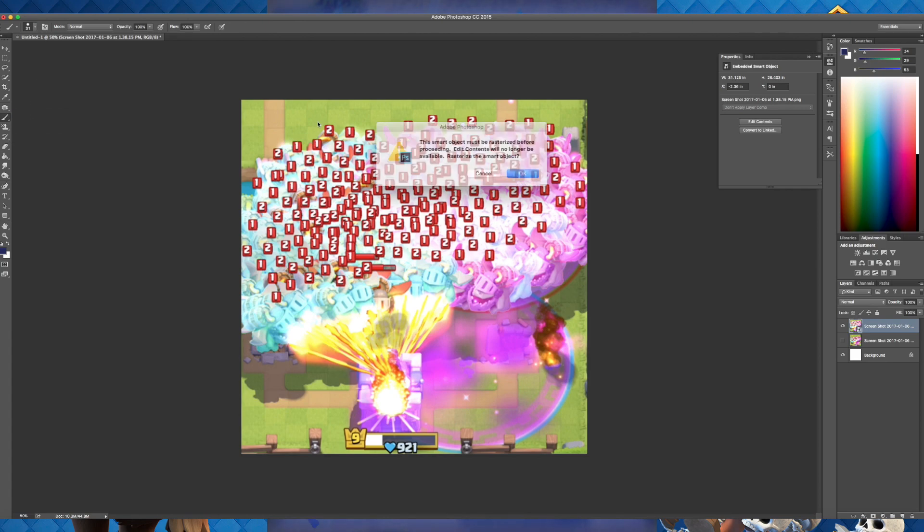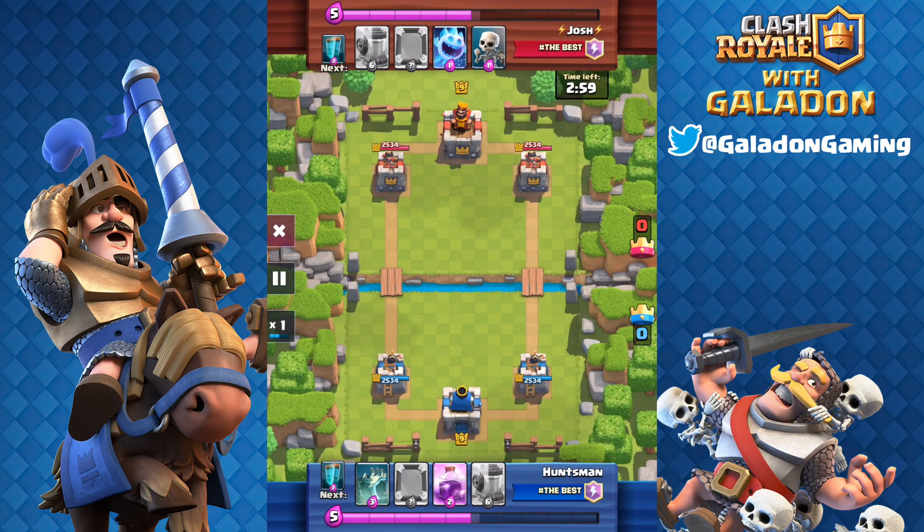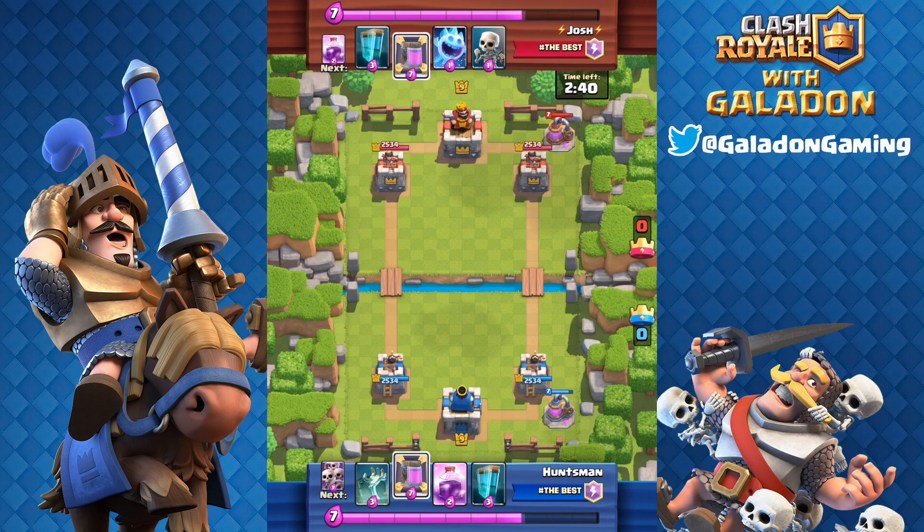Let's move on to the Inferno Dragon World Record. This is how I verified it — I got a lot of screenshots from people who thought they had the most Inferno Dragons, but this one definitely took the cake. I opened up Photoshop and individually marked each and every one of the Inferno Dragons, and when I was done, there were 193 Inferno Dragons on the screen at once. This is how Huntsman and Josh from the clan hashtag The Best did it — they tweeted me the screenshot, I popped into the clan, checked them out, and sure enough, 193 Inferno Dragons are about to appear on the screen.